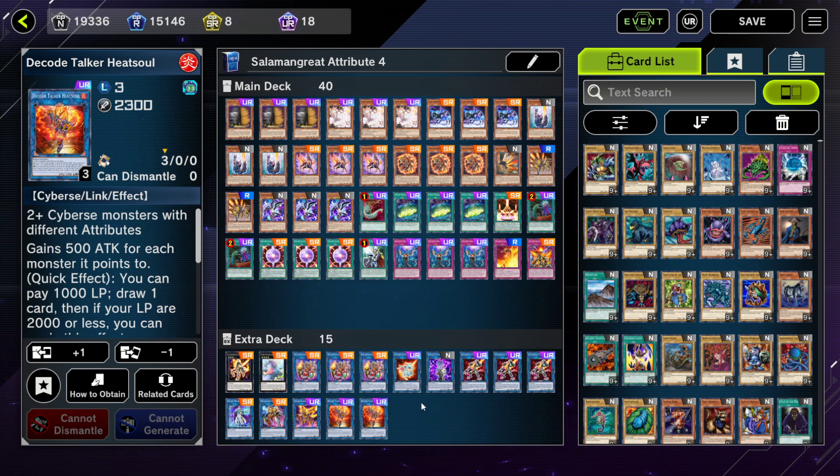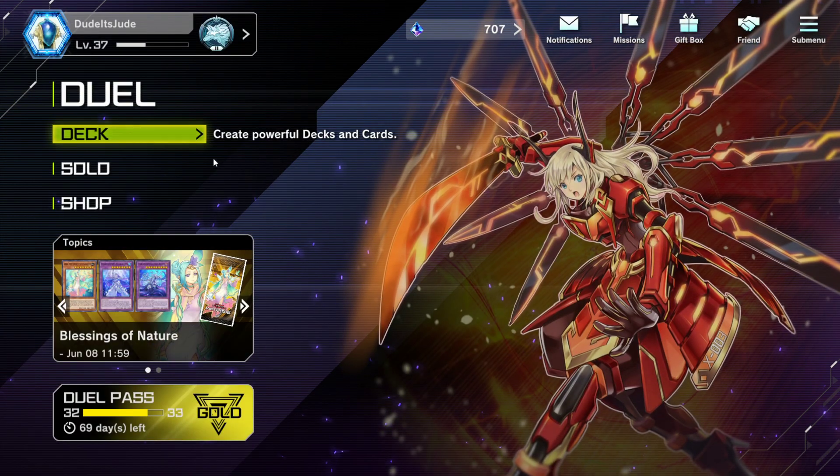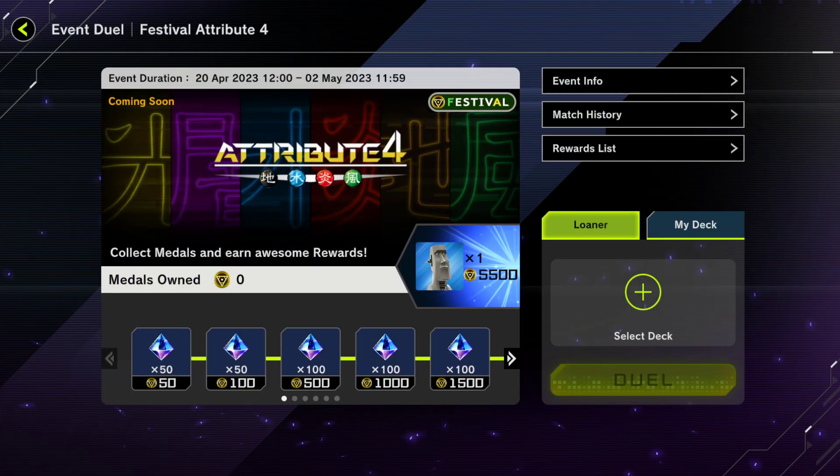If you're looking for an Attribute Festival deck that you can play pure, Salamangreat is really great because it has all the extensions, and except for Access Code this deck is pretty much full power. That's it for the Attribute Festival best decks list. If you have other deck suggestions, please leave them in the comments. If you liked this video, share, subscribe, and like. Follow for more Yu-Gi-Oh! Master Duel content. Thank you for watching, and I'll see you in the next video!